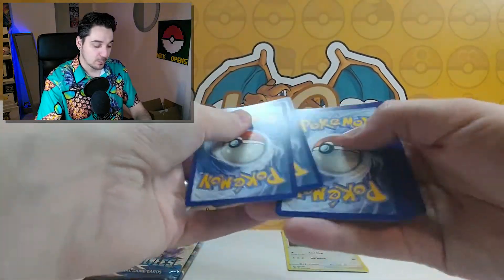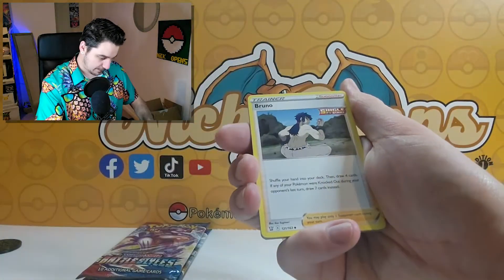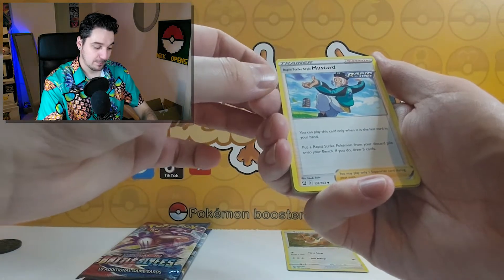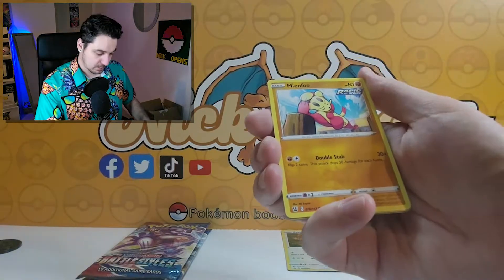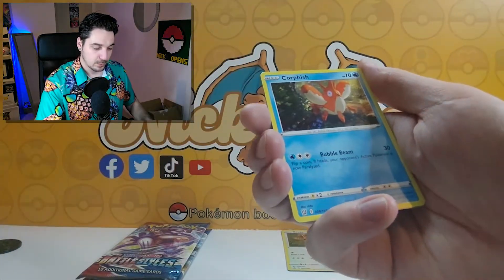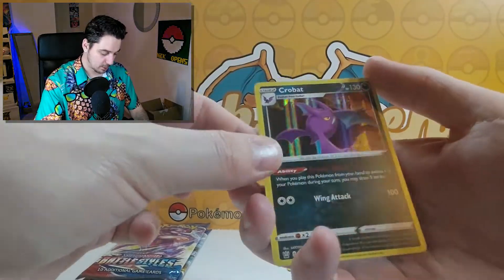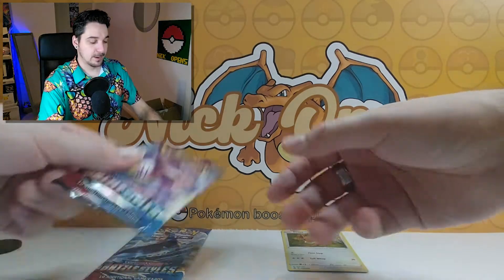One, two, three, four. Fire, knocking at your door, water, Bruno, Rapid Strike style Mustard, Mow Pickle, Bellsprout, Monferno, Yamper, Glameow, Corphish, and more — and the last one, a Crobat holographic. It is a hit, but it's not the hit that we want. But it's okay. Next pack.